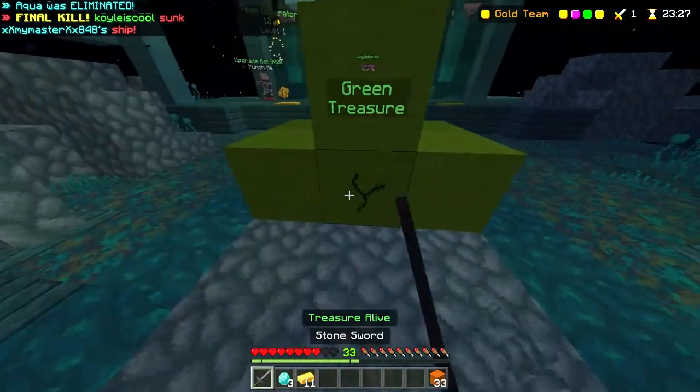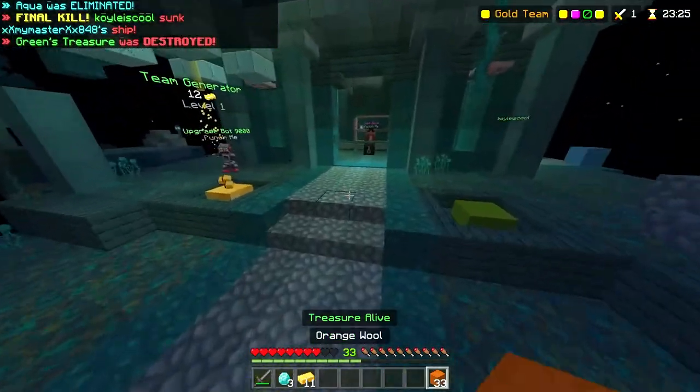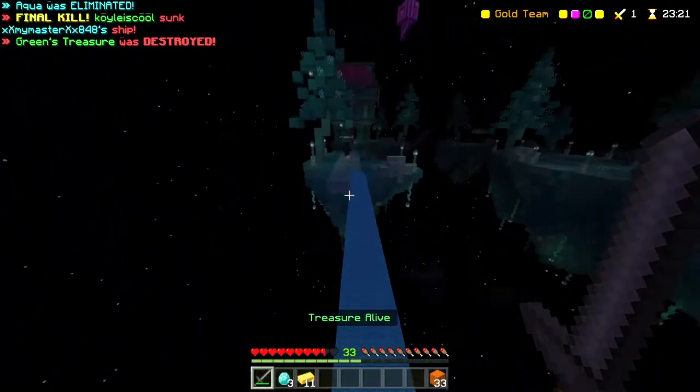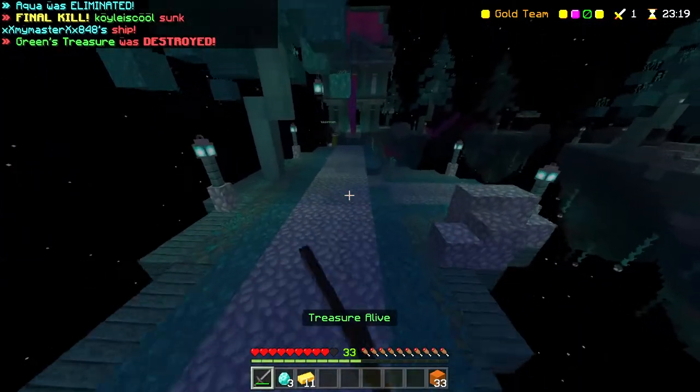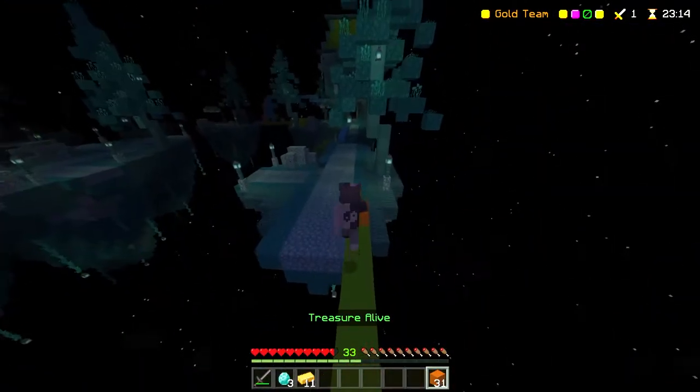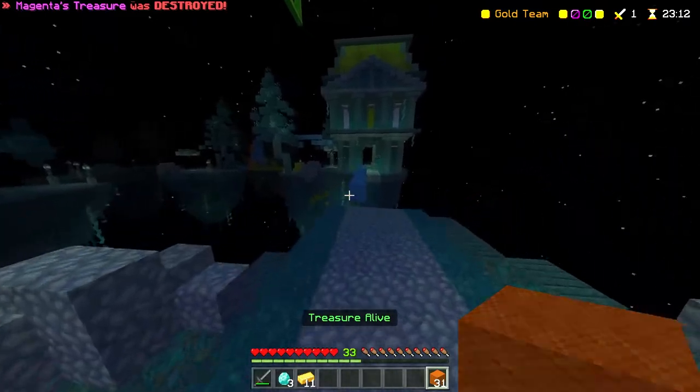The next thing that they've added is fall boots. Fall boots are pretty much like feather falling boots, or something that eliminates a lot of fall damage. You can find this in the armor shop and it's super helpful. The next thing is a chorus fruit. Basically, a chorus fruit teleports you to a random location, so if you're in a combo or a battle that you know you're going to lose, chorus fruits are very helpful for that.